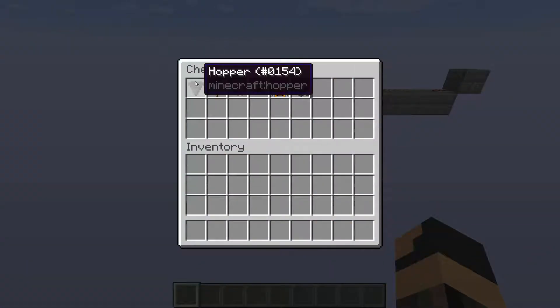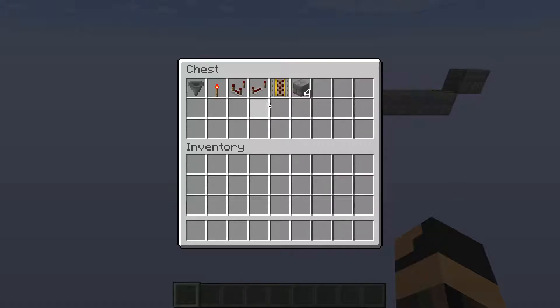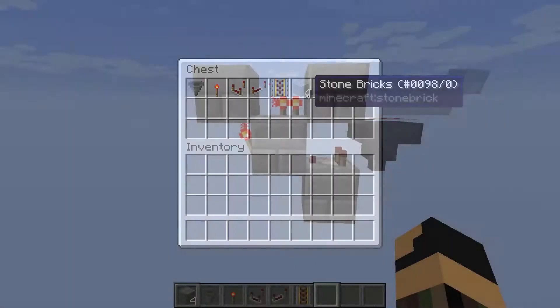Now to build this unloader, you will need a hopper, a redstone torch, a redstone comparator, a redstone repeater, a powered rail, and four building blocks.